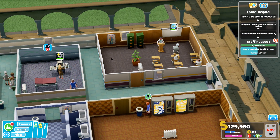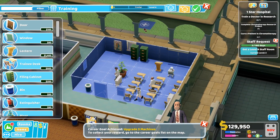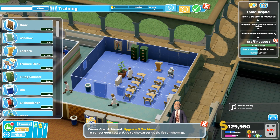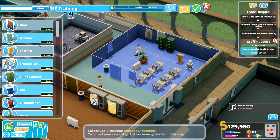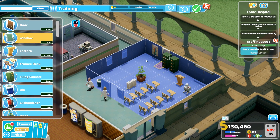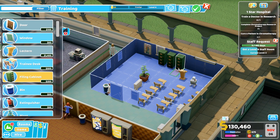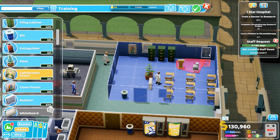Someone just died in the ward — oh well, sucks to be him. That's a lot of people waiting in the queue. Staff promotion — yes, have more money. Challenge: get level 4 staff room — we should be able to do that, though it might require some unlocks. Let's see what we can do. It's level 3 right now and this is our progress to level 4 — we'll probably need some fancy new unlocks.